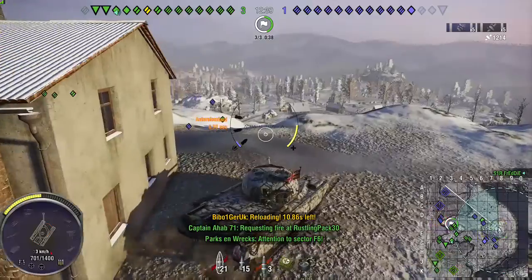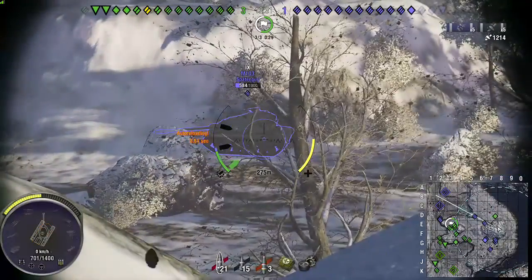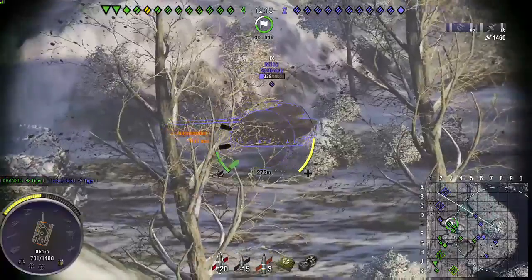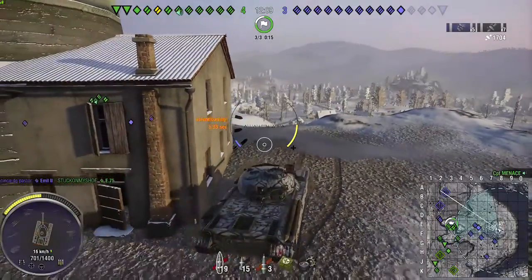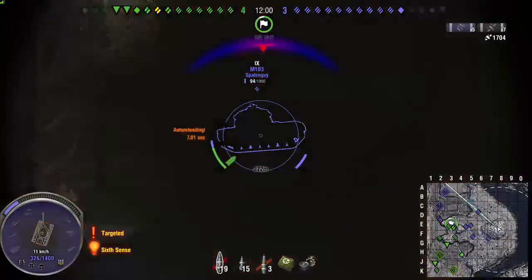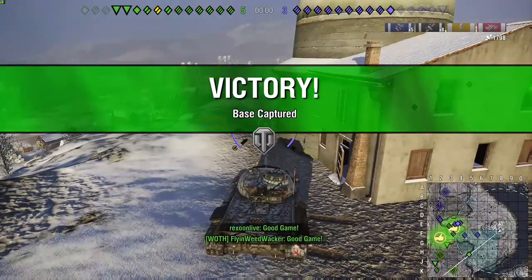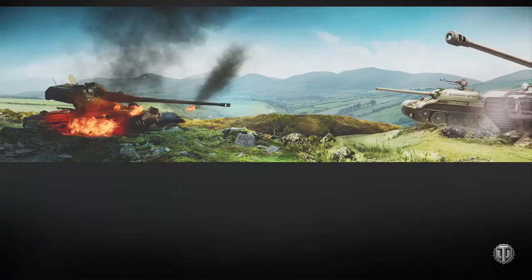Focus on this location. Locked on. Ready to fire. Push the hole in their armor. Ready to fire on target. That one drilled straight through. The enemy knows our location. Unlocking target. Enemy vehicle destroyed. Now that's how you do it.